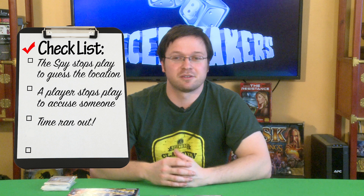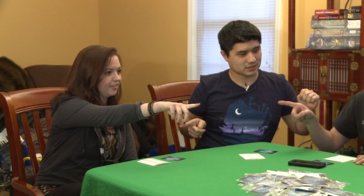You also get to the voting round if time runs out. In the voting round, the players must discuss and try to determine who the spy is. At this point, it's too late for the spy to stop play and guess their location — they have to rely on remaining hidden and getting the group to accuse someone else. A vote occurs when all players simultaneously point at someone else at the table. Whoever has been pointed to the most is accused of being the spy. If they were actually the spy, the non-spy team wins; if they were not the spy, the spy wins.